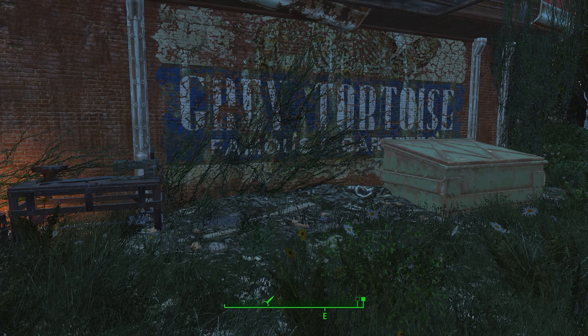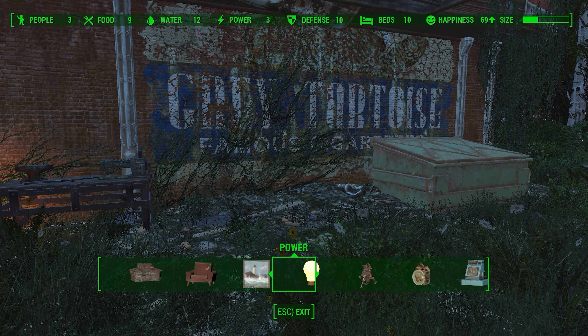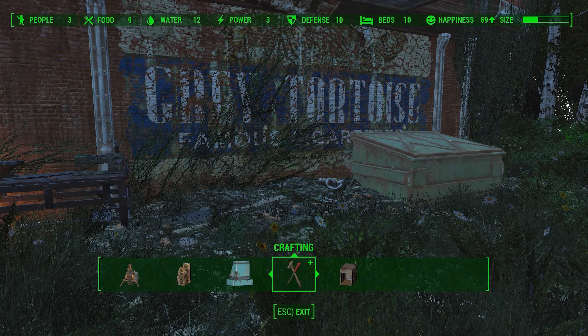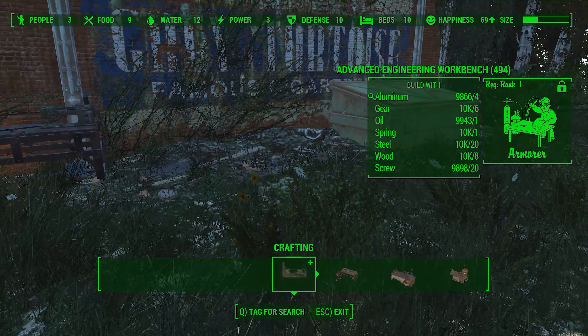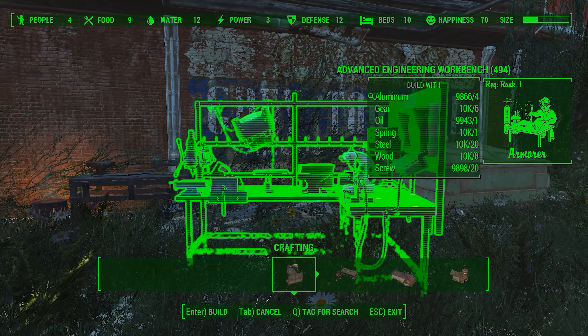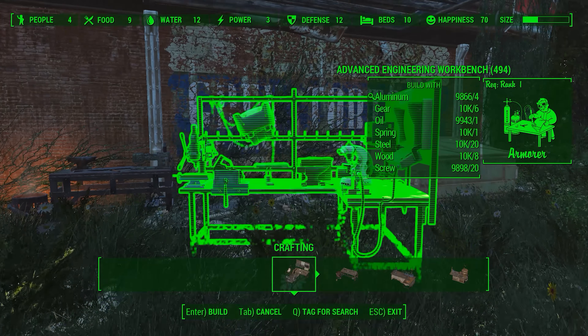Today we are taking a look at Tombajamba's Spartan Battlesuit, a new power armor mod. There are not many power armor mods in Fallout 4 — only about six that add brand new armor — so it's always exciting to find a new one. To get this armor, you'll need to craft the advanced engineering workbench.